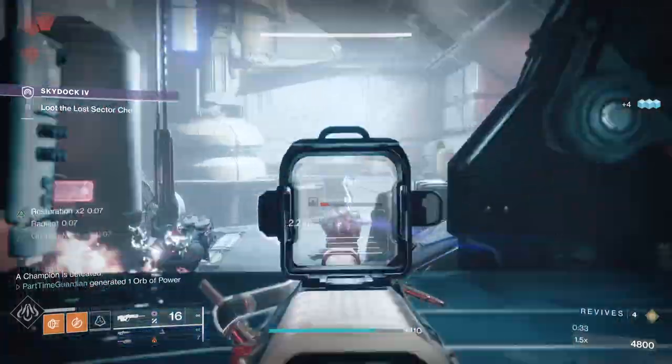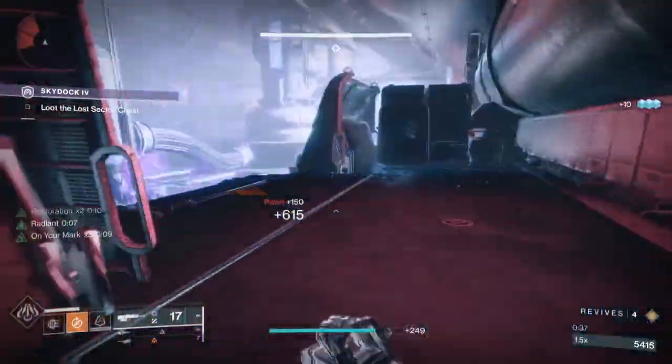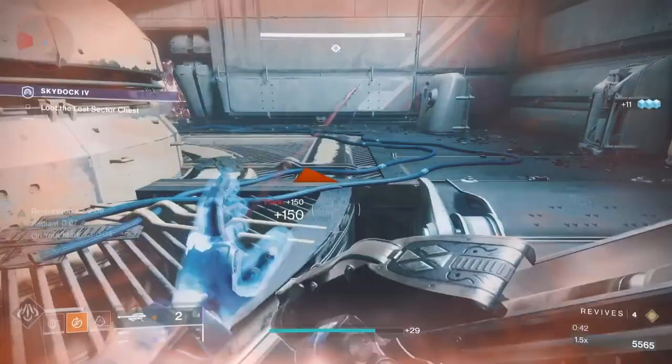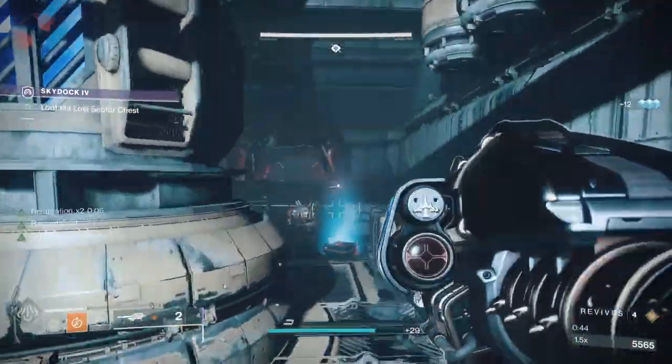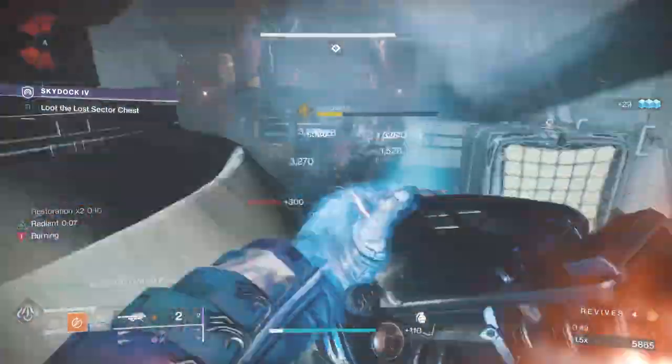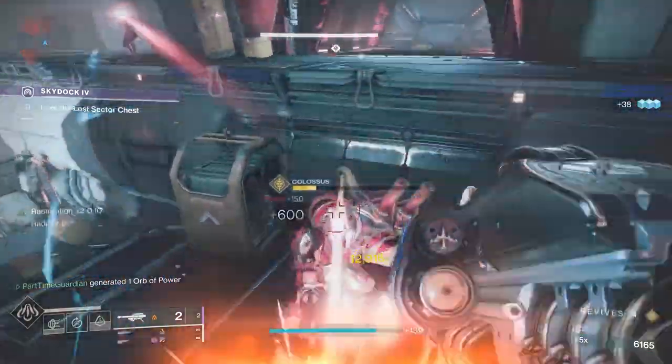This Lost Sector is super easy. You can run past all the Champions all the way to the end. Use Lament or Gjallarhorn — Lament's probably a little easier and a little safer, but personally I did Gjallarhorn because it's a little quicker. If you do that, you'll be able to get through these clears in anywhere from 30 seconds to a minute.